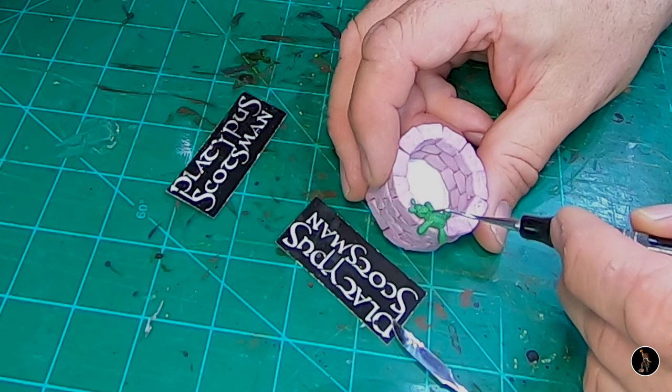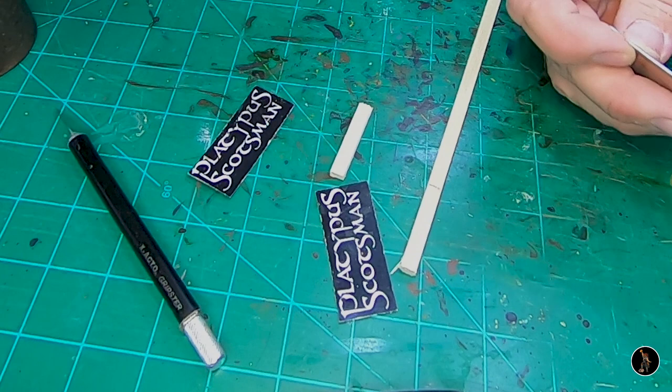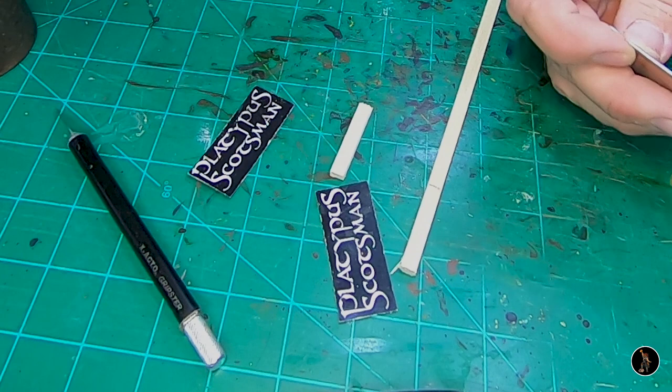This is basswood. I went ahead and put a wood grain in it with a wire brush, just moved it back and forth. I measured an inch and a half, already cut one, and I'm just going to use a jewelry saw to cut the other one — these will be my side posts. I'm going to eyeball and then drill a hole and match it on the other one.